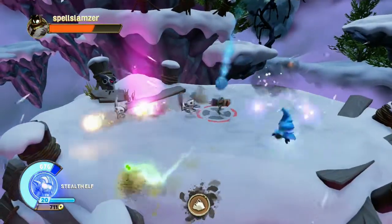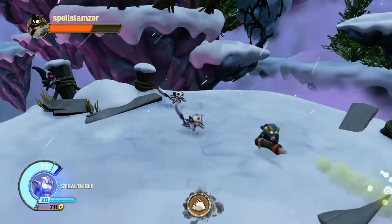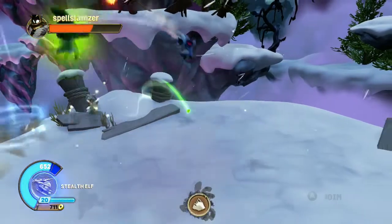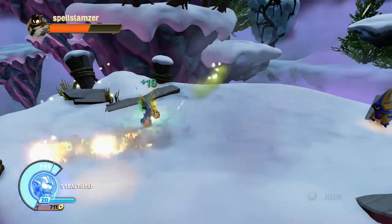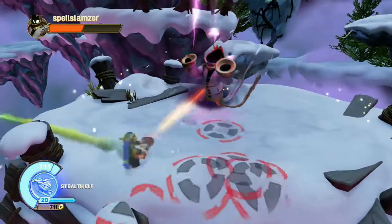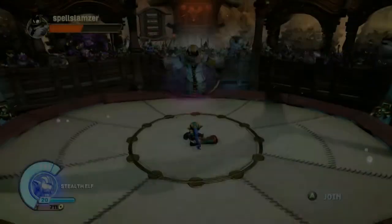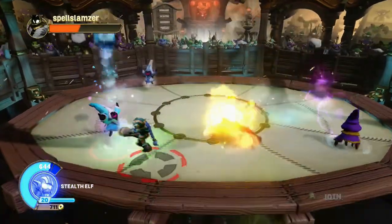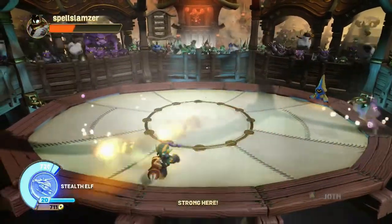I do like using that turret with this version of Stealth Elf. If you also notice — watch as I defeat an enemy — you might see a little friend of Stealth Elf from the past. What you should see is I will get a little health boost from Whisper Elf. That's the Soul Gem ability called Health Elf. After you defeat an enemy and you have an injury, Whisper Elf is supposed to show up and bring you a health bonus. It's good to keep Stealth Elf healed that way.